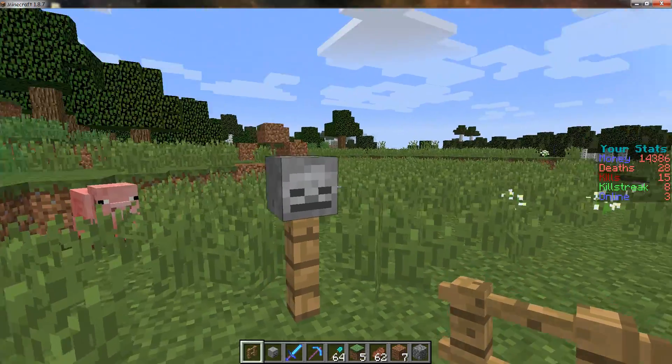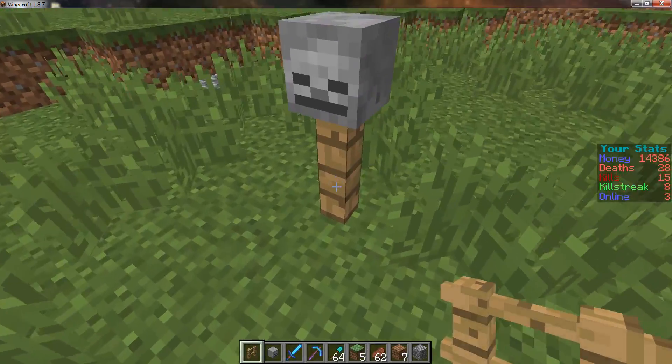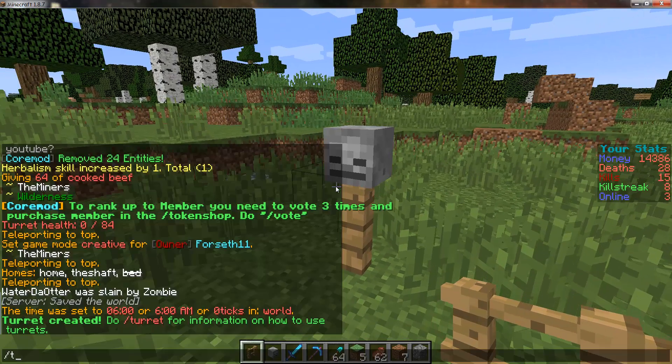Hello everyone, this is a turret from my turrets plugin. All it is is a fence with any type of skull on the top, and you can upgrade it using commands.